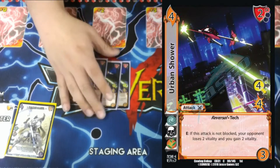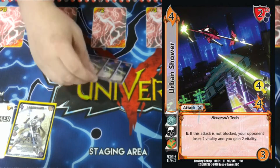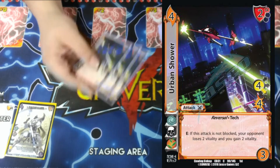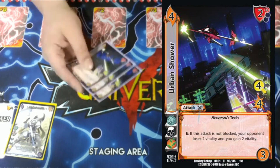Three Urban Shower. It's a four-low for four, four diff. If it's not blocked, we gain two and your opponent burns for two. It's super strong — makes your opponent pick and choose how they want to do things. If they don't block it, we increase our life. If they do block it, they add to the progressive. It's just super strong.